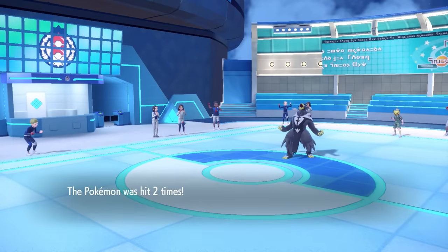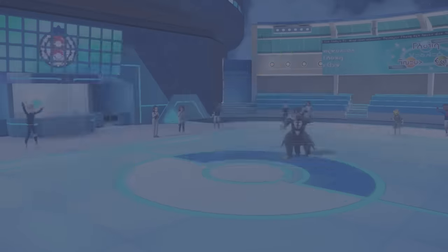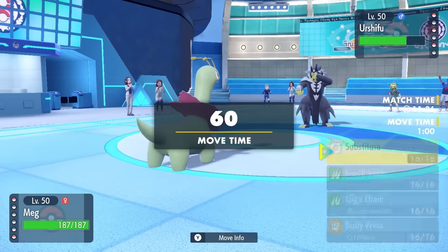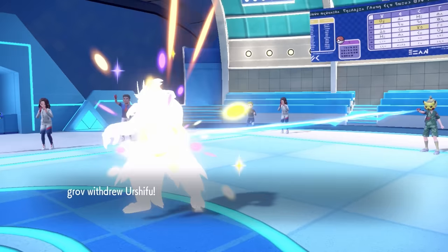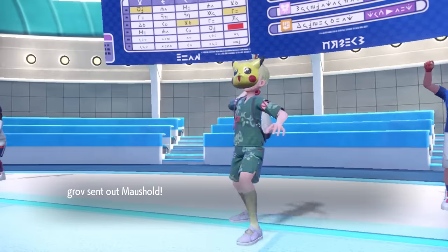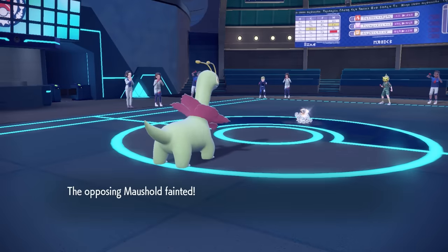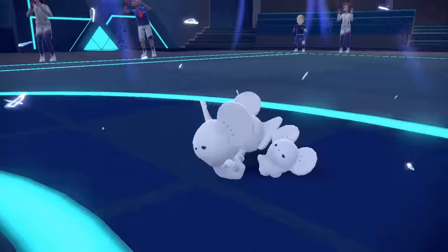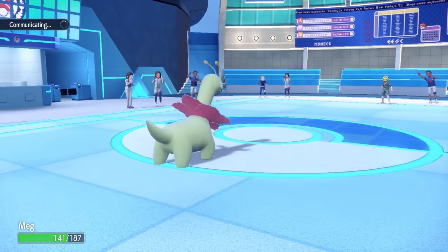I bring in Meganium — I'm running max HP and Defense. The only other Pokémon alive on their team besides Urshifu is Azumarill. They decide to sack Maushold directly into my Stealth Rock, and it dies. Meganium goes for Substitute — behind a sub, Meganium cares about literally nothing. Meganium doesn't usually have a spot where I think 'thank God I have Meganium,' but in this specific situation it's the best thing to have.